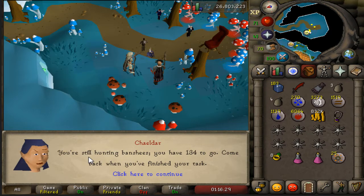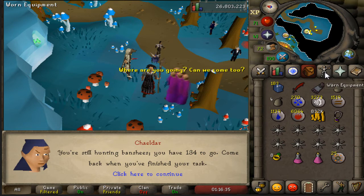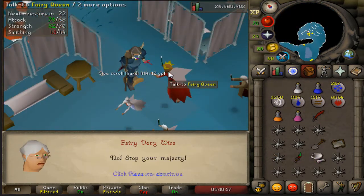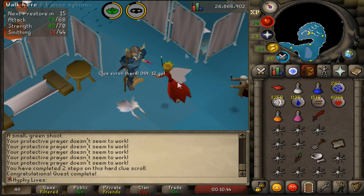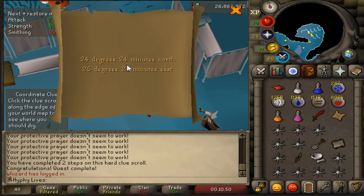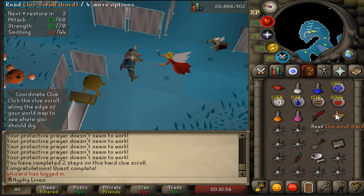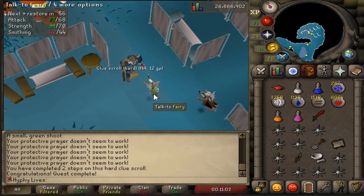I just got probably the luckiest task to get right now — Banshees! That's going to help a lot with my grind that I'm already doing for the 10,000 bolts, which I'm actually pretty close to wrapping up — about 3,000 bolts left. Had to complete the Fairytale Part 2 quest to be able to complete this hard clue. Unfortunately, the next step is a coordinate clue in the wilderness — specifically Rogue's Castle. Instant indication to drop that one. RIP, but at least we got the quest out of the way.